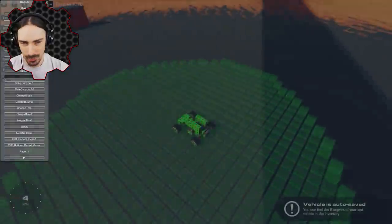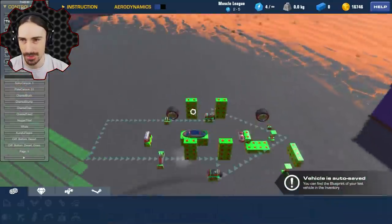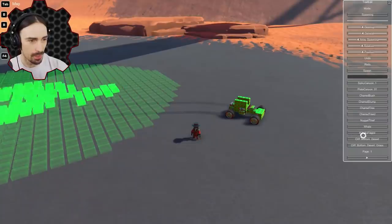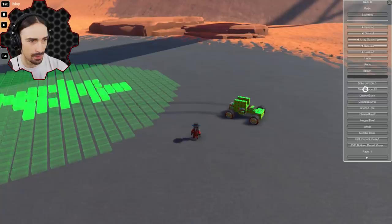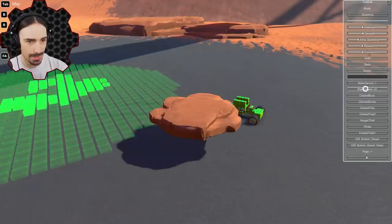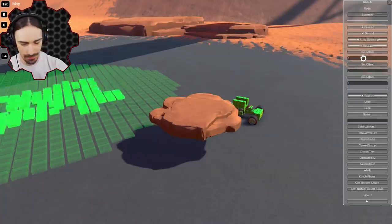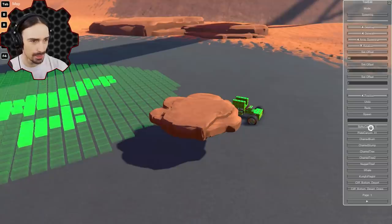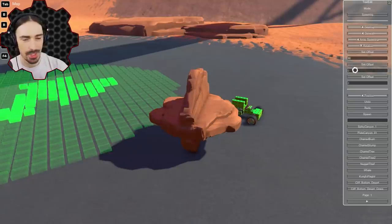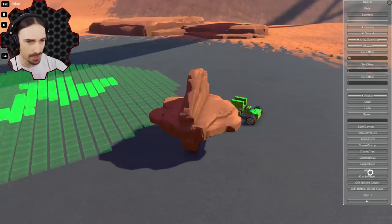Turning the block editor off, let's look at trail edit. This mod lets you spawn world-building objects. For instance, you can spawn a spiky canyon — there it is — and you can undo it. There's also a 'plate canyon' and you can set different rotations, though you have to know what rotation you want ahead of time. It's not the easiest thing to control precisely, but you can spawn all kinds of stuff.